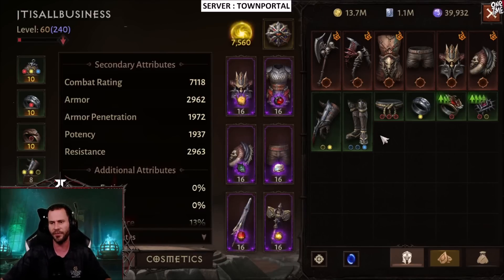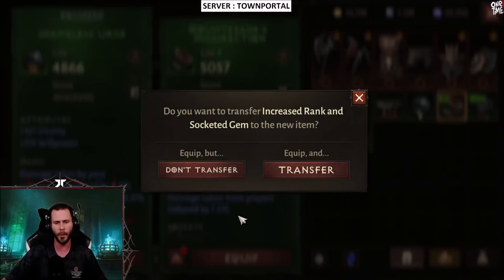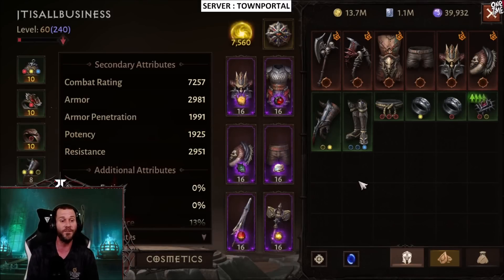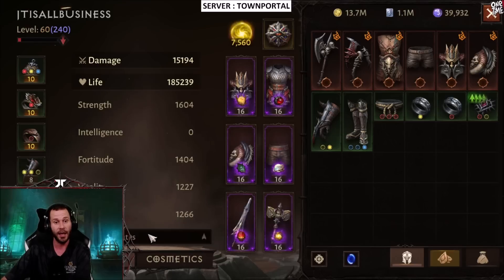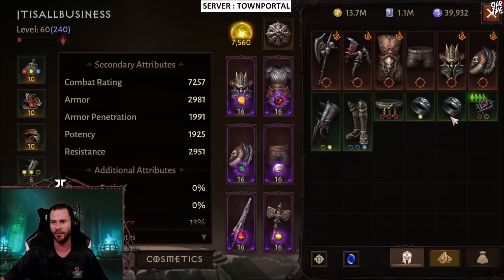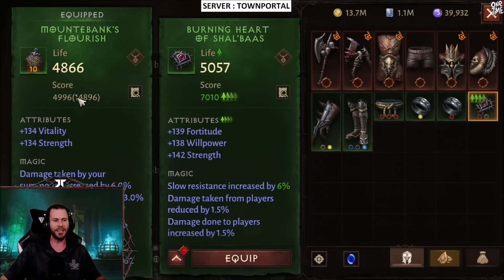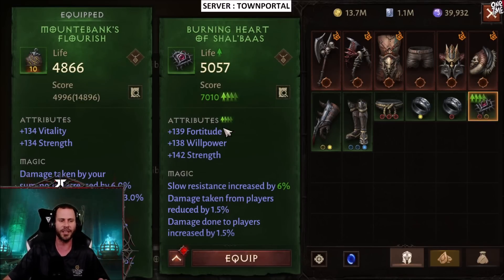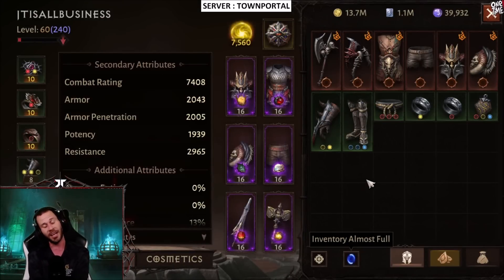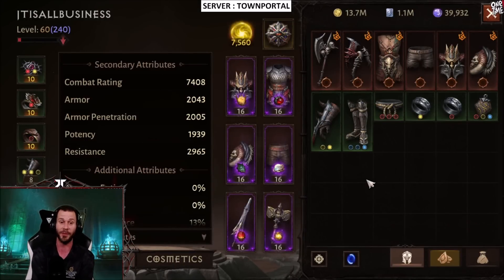We still have two pieces left. Equipping the Mountbank's ring brings us to 7257 CR — that is absolutely nutty — and we still have a pretty insane neck as well. We're now looking at 15,194 damage with 185,000 life. Last but not least we have the neck piece, going from a 5000 gear score neck straight to a 7000 with tons of additional stats. Equipping the neck brings us up further than I thought.